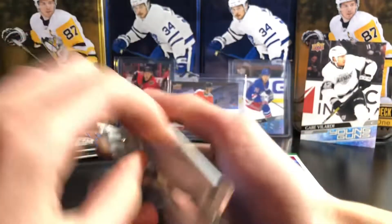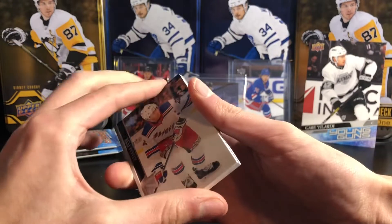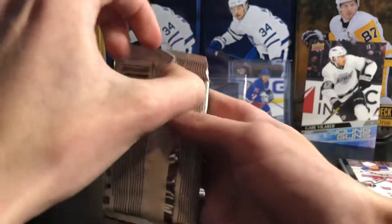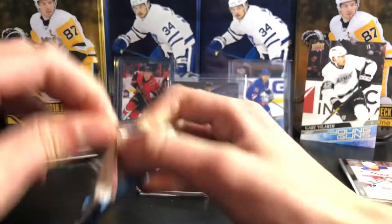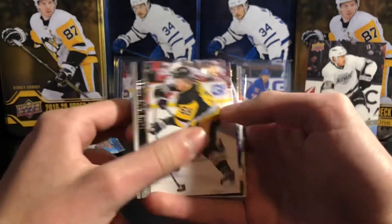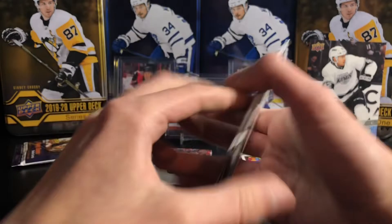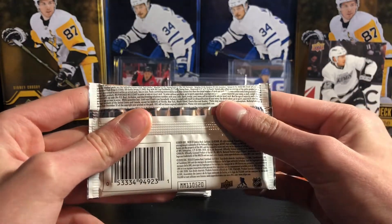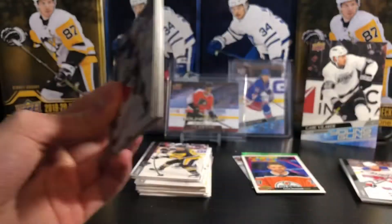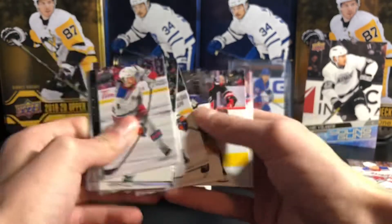Three packs left — probably another base pack, hopefully two Young Guns but most likely only one. Two packs left — might both be base packs. We got the portrait, we got the Dazzler — maybe another canvas, maybe a Jake Guentzel jersey. You can get jerseys in retail; I believe they're one in 240 packs, about one in every 20 blasters, so not likely. And it is a base pack.